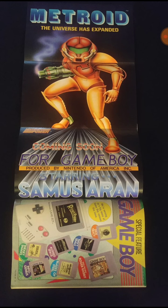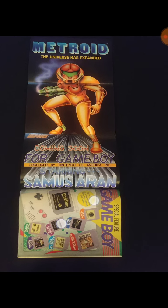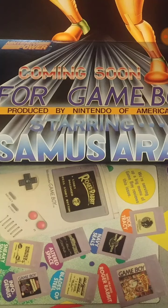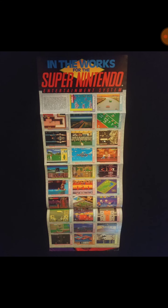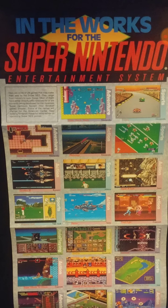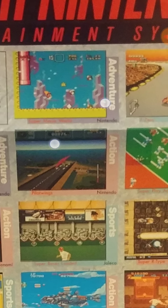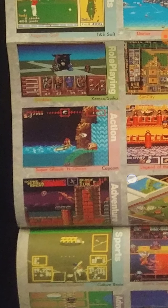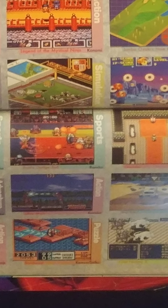It says 'The universe has expanded — coming soon for Game Boy, produced by Nintendo of America.' This makes me wonder: was Nintendo of America really pushing Metroid here in America? Starring Samus — they were emphasizing that it was female. This is about one of the only times you'll see the cyber suit representing breasts for Samus. Every other time you don't know if it's a man or a woman — that was the big surprise of Metroid. Here's some pictures of early Game Boy games: Roger Rabbit, Navy Seals. On the back of that centerfold — we're getting into Super Power now: 'In the works for Super Nintendo Entertainment System.' We've got Super Mario World, F-Zero, Darius, Goemon (Legend of Mystical Ninja).